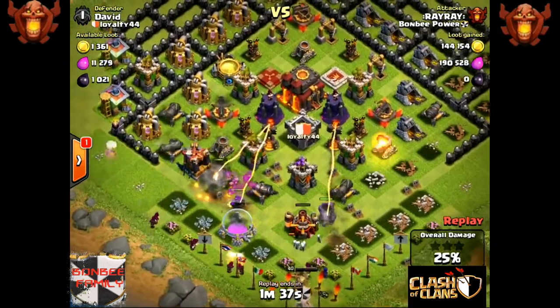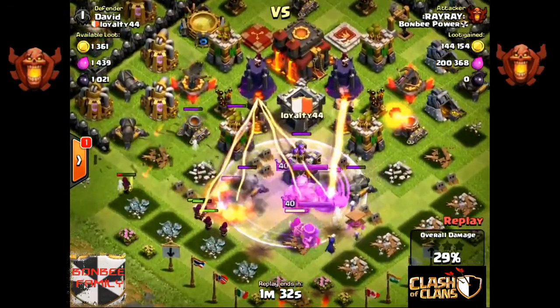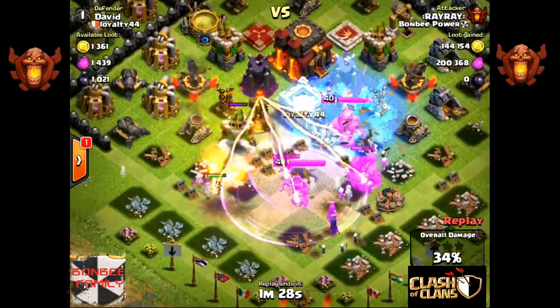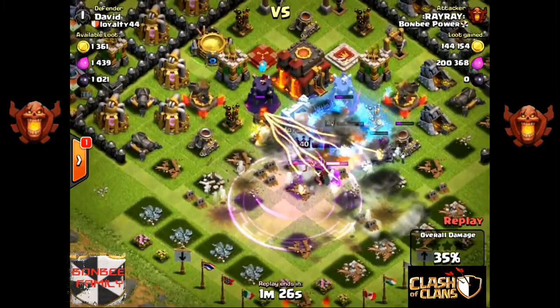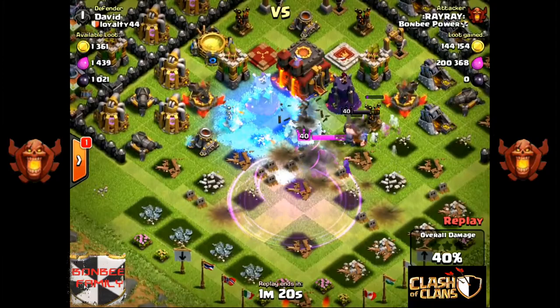I've seen this replay before I did the recording. As you can see, he's deployed a rage and he's just taking care of the two infernos by dropping some free spells, and this gives his heroes time to get into the middle and get stuck in there.